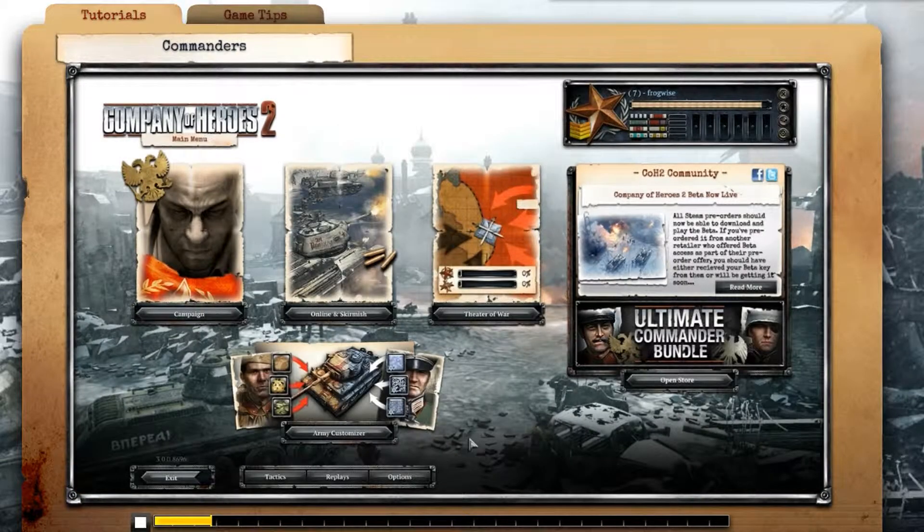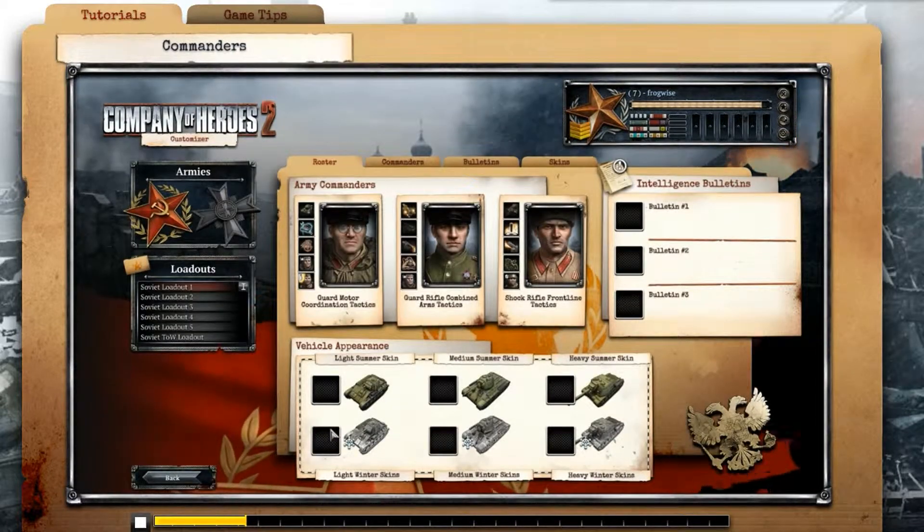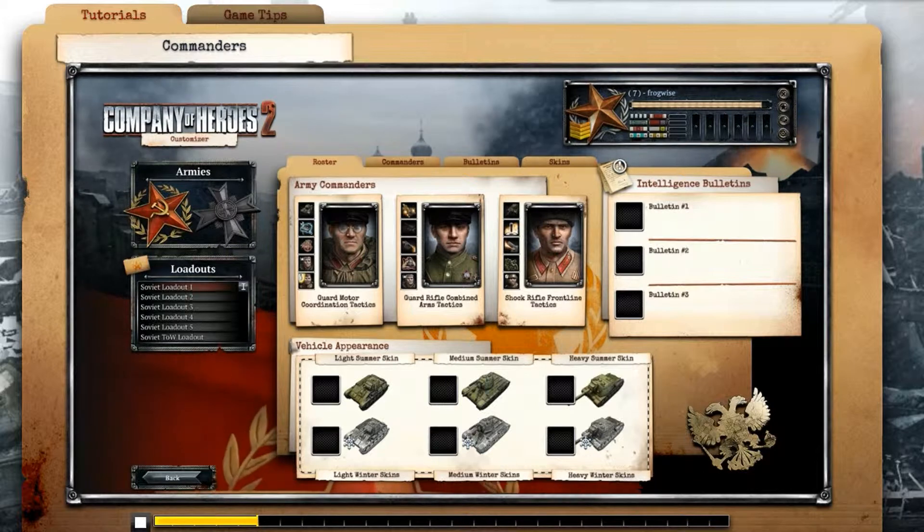Access the Army Customizer screen from the main menu. First, choose the army you are going to command.